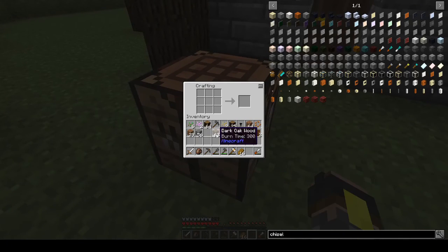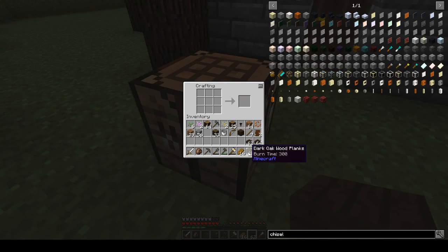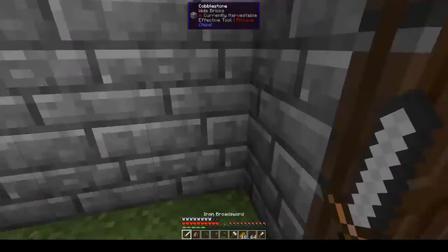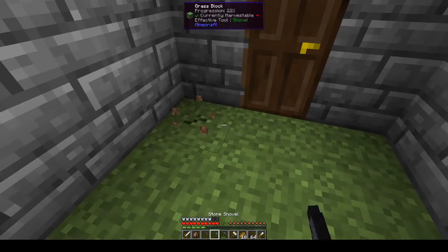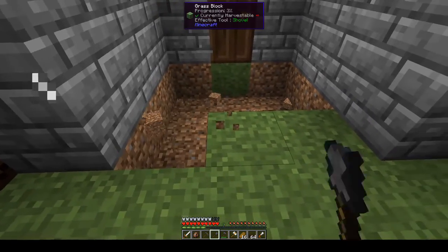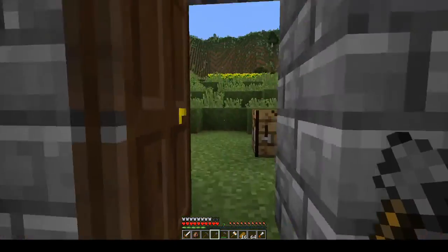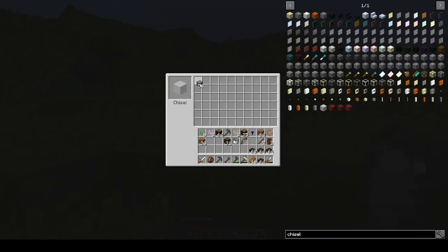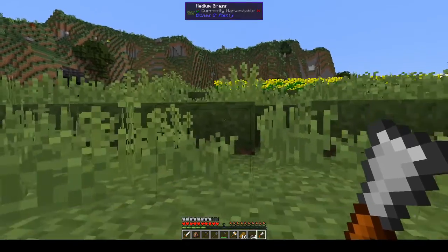We can go ahead and do this. I probably have to repair my shovel pretty soon — that's okay, no problems with that. It was a bit sooner than I thought it would be. I'm gonna take this stone and turn it into regular cobblestone so we can use it to repair.